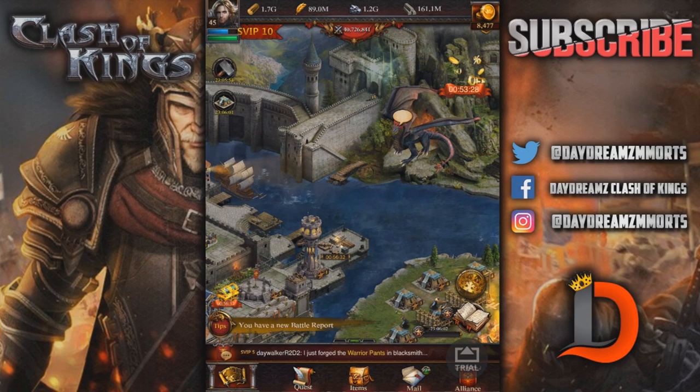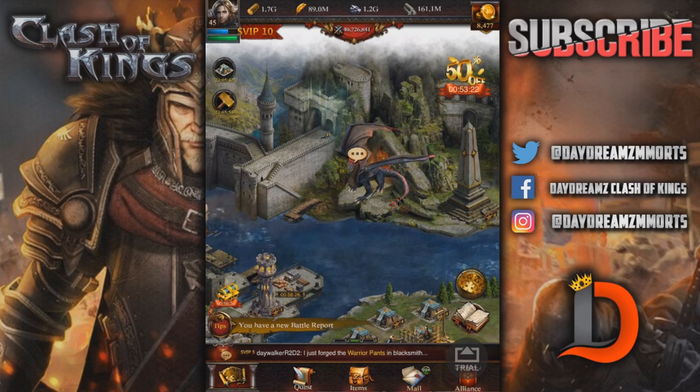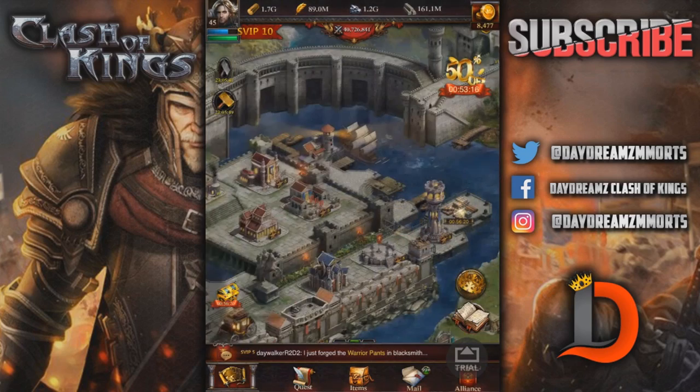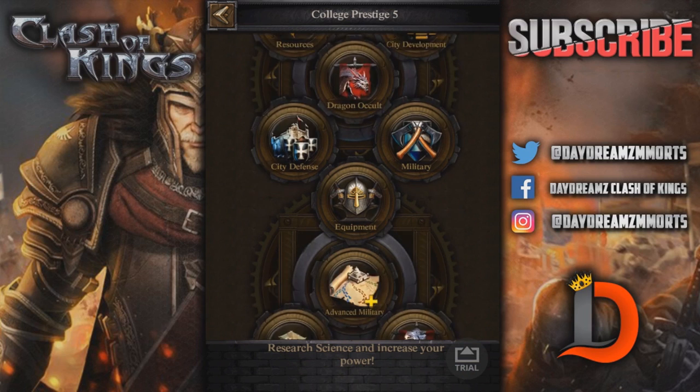I haven't done a sneak peek from beta in a while, but maybe I'm going to start doing those more frequently. I forgot to upgrade my ancient dragon tower — I've been really lazy this weekend. But there's something to do with the dragon that came out, and that is the dragon science, which you've seen in the thumbnail and the title of the video.